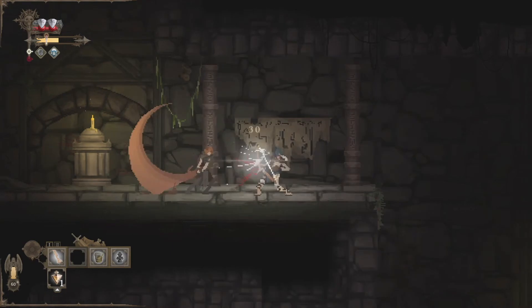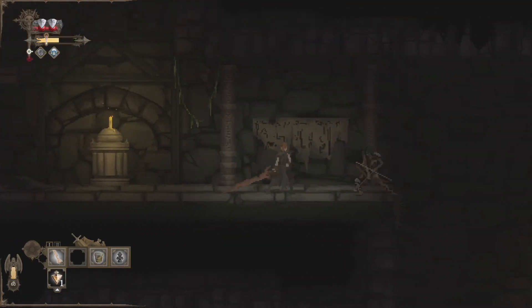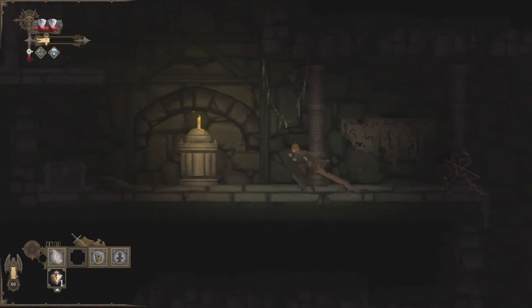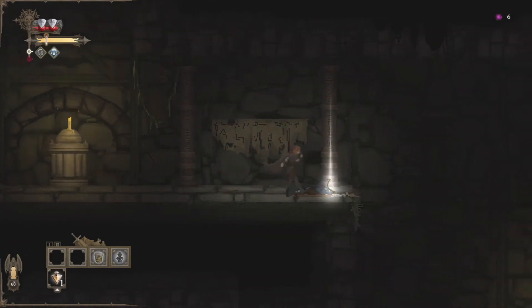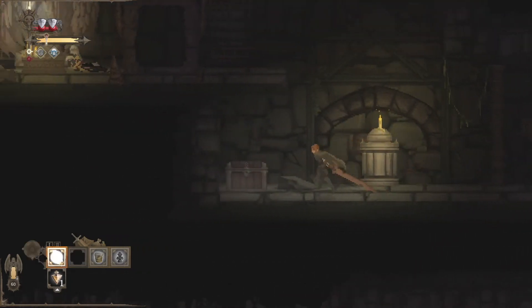Here's that chest. Let's try to take this guy out. I'm going to go ahead and utilize more of the dodge here instead of trying to parry anything. There it is — and he dropped a bow for us. Very nice. So we can pick up a wooden bow.